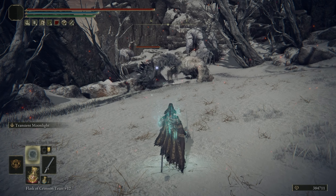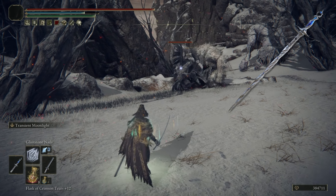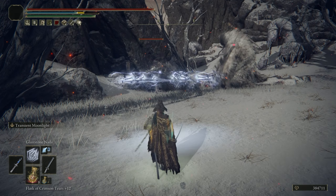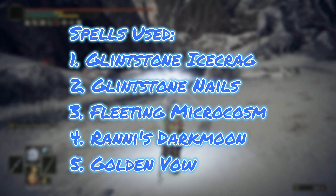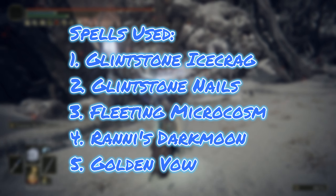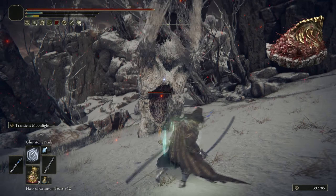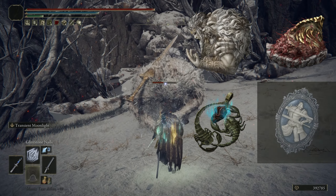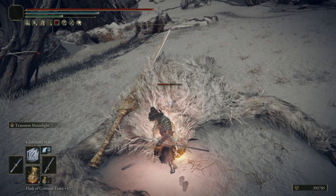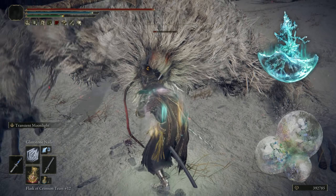The equipment for this setup is going to consist of the Moonveil Katana as our main melee weapon. Then we're going to be using the Carian Regal Scepter for our sorcery casting. We're going to be using the Golden Order Seal for our Golden Vow. For spells, we're going to be using the Glintstone Ice Crag, the Glintstone Nails, the Fleeting Microcosm, Ranni's Dark Moon, and Golden Vow. Going into Talismans, we're going to be using the Shard of Alexander, the Godfrey Icon, the Magic Scorpion Charm, and Millicent's Prosthesis. And then finally, for the Flask of Wondrous Physick, we're going to be using the Magic Shrouding Cracked Tear and the Opaline Hardtear.